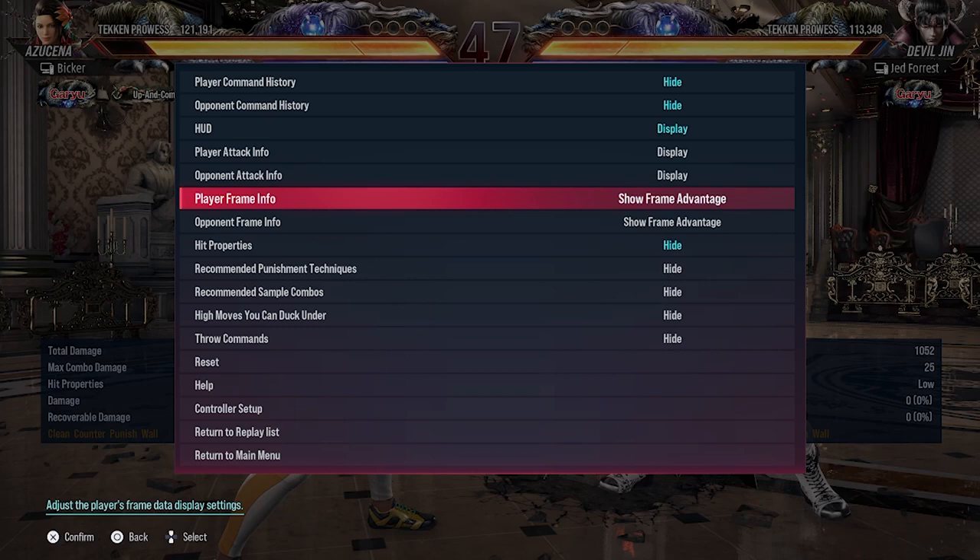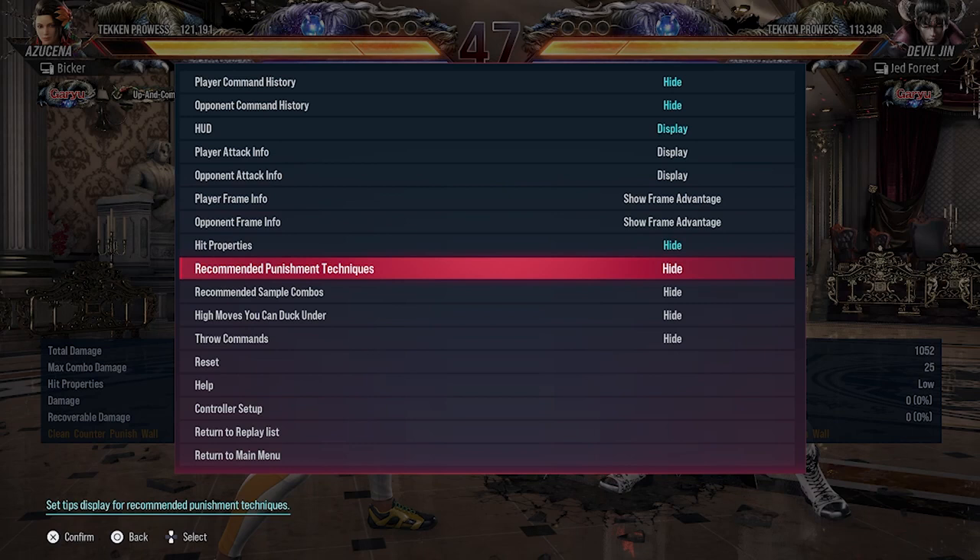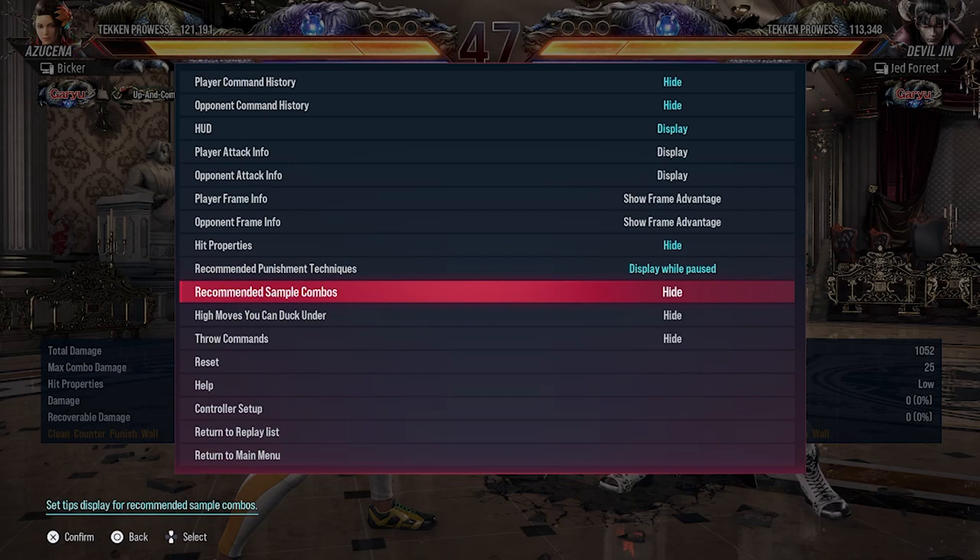Turn on recommended punishment techniques — display while paused. If there's a move that you didn't punish it will show you that move and allow you to practice the punishment for that specific move. Recommended sample combos: I don't find that the sample combos in the game are the best, but it's a good starting ground to learn the combo basics of a character.